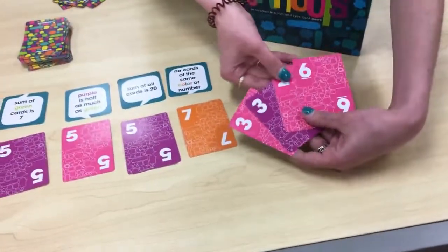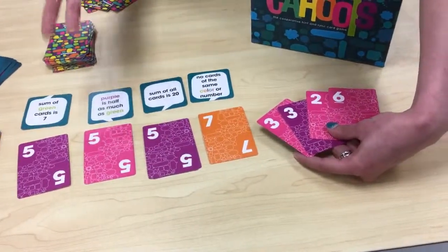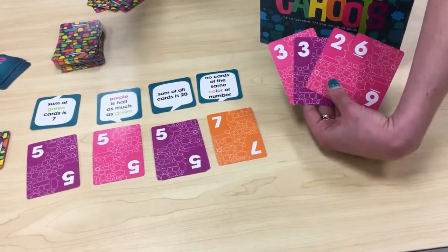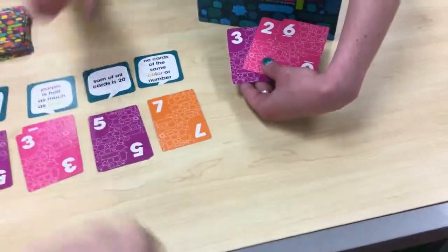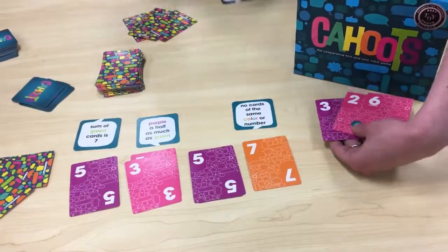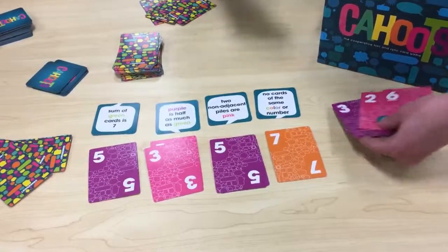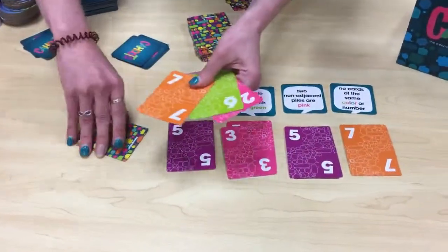Then the next person goes and looks at their cards to see if they can lay something down. You have to lay a card down no matter what. A new goal card comes out — for example, two non-adjacent piles are pink — and then we move on to the next person.